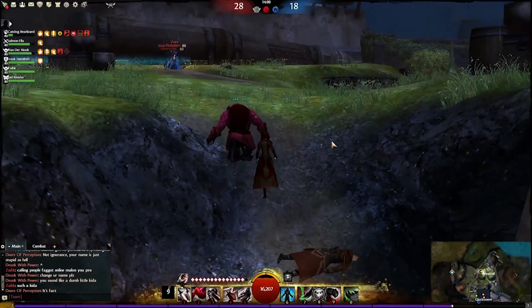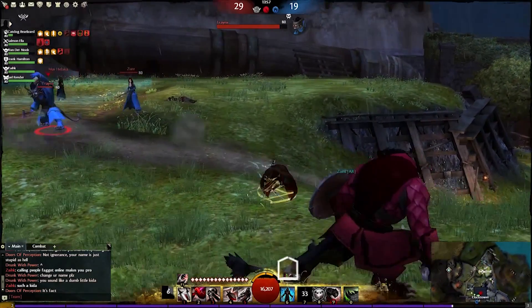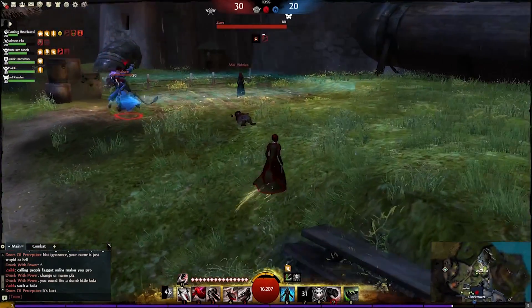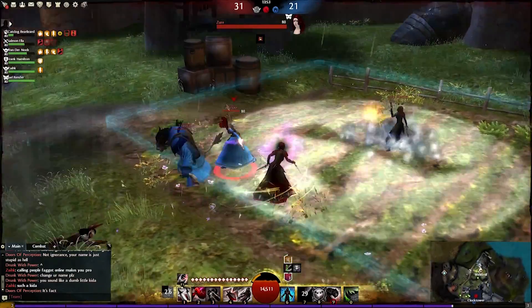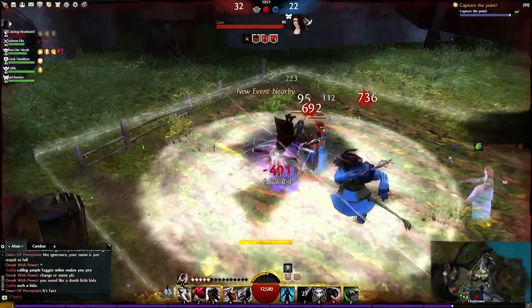Pretty good against single targets, but where this really shines is in teamfights. If you have a group of enemies collected together, take advantage of Death Blossom's amazing range. As you can see in this one Death Blossom, I hit all three of them and you can see the bleeds are ticking away.